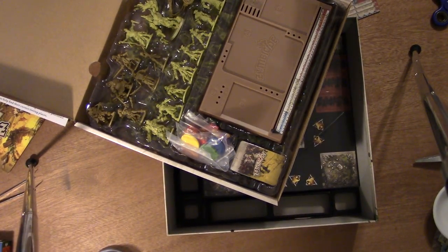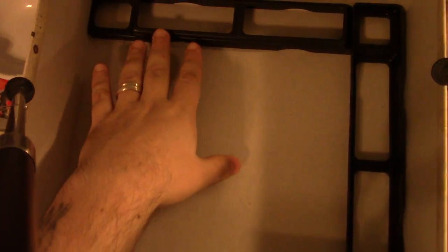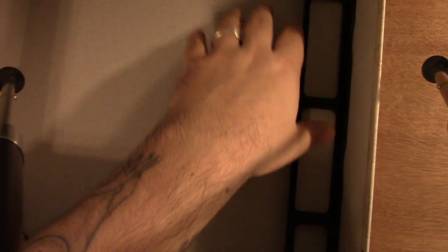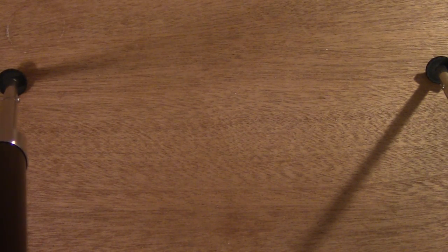I've pulled the components out and I'll show them under the camera. Inside the box there are two plastic pieces and a little plastic piece in the corner that hold all the cardboard. Usually they have cardboard dividers, but these are plastic dividers — I might find another use for them. The packaging overall is really impressive. Even the game itself was styrofoamed inside the shipping container, nice and snug. That sure beats popcorn or those little inflatable bags.